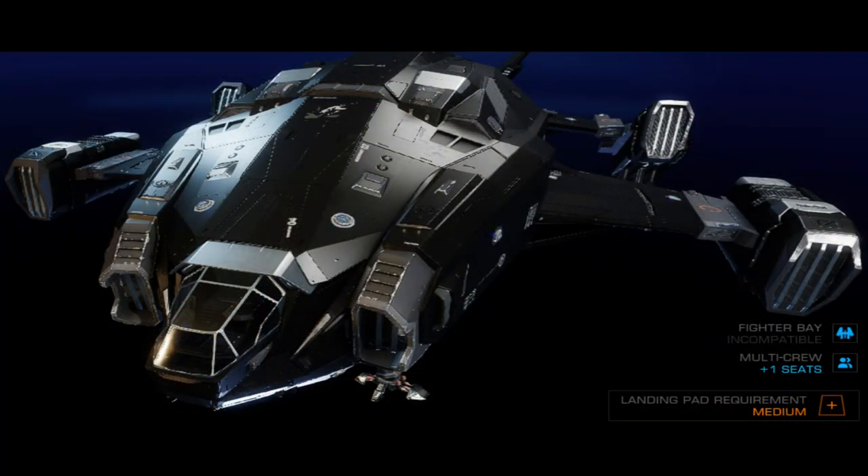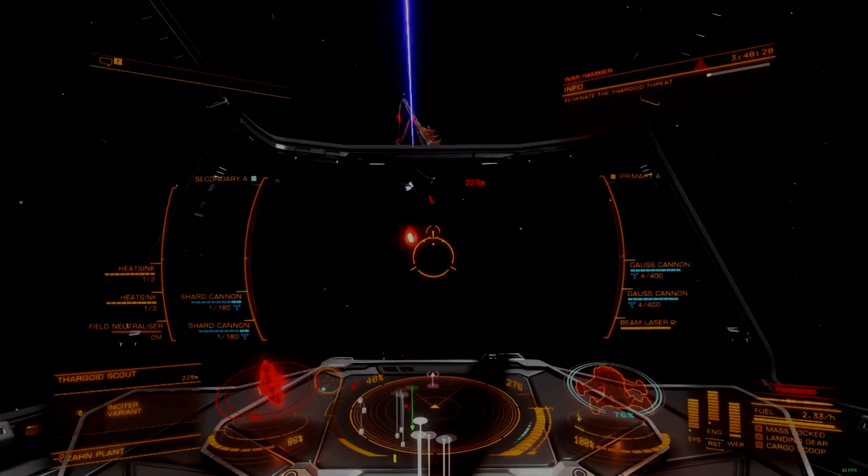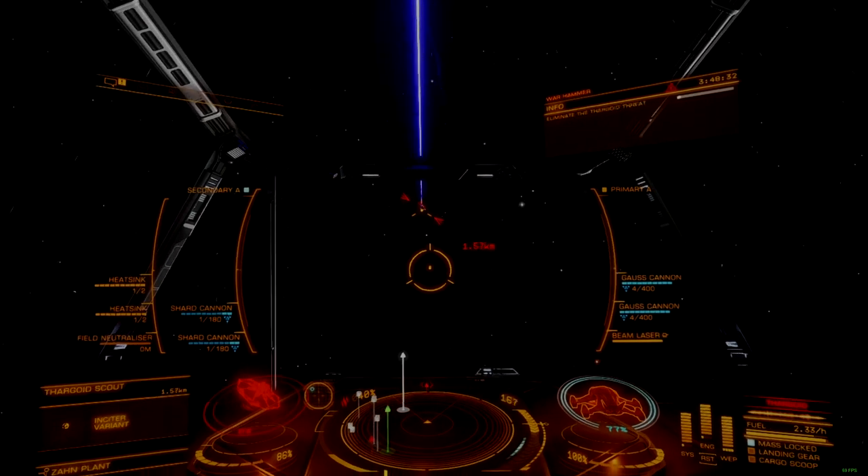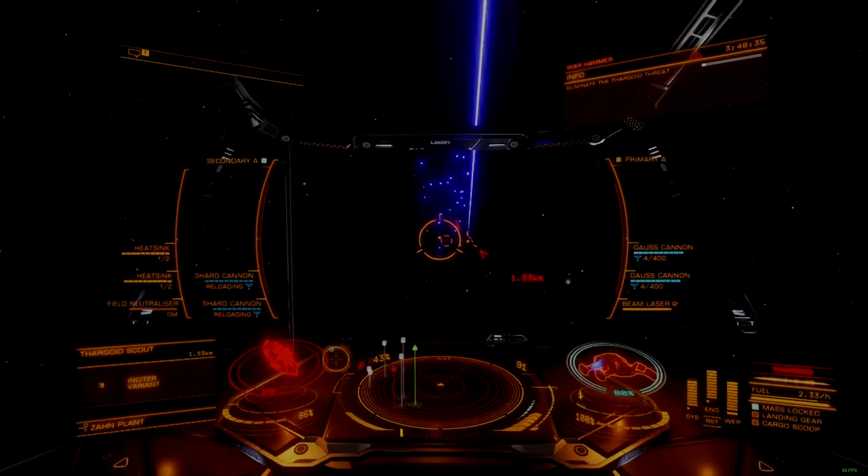The Alliance Chieftain was purpose-built by Lakon under Alliance Commission to fight Thargoids. This agile medium ship pairs excellent speed and maneuverability with a sturdy hull, abundant hardpoints, and aggressive boost profile.